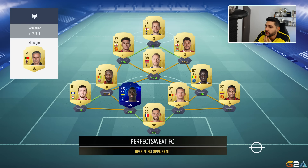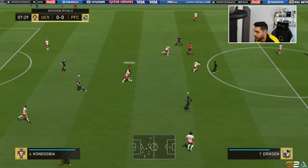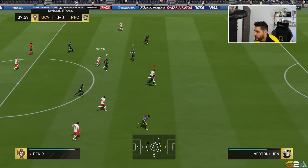Can't wait to get into one more game. Next opponent is playing a 4-2-3-1 with Harry Kane, Lingard, Oxlade-Chamberlain, Eriksen, Gueye, Davinson Sanchez, and Lloris. I'm afraid of that Harry Kane up front — he's such a good target man.